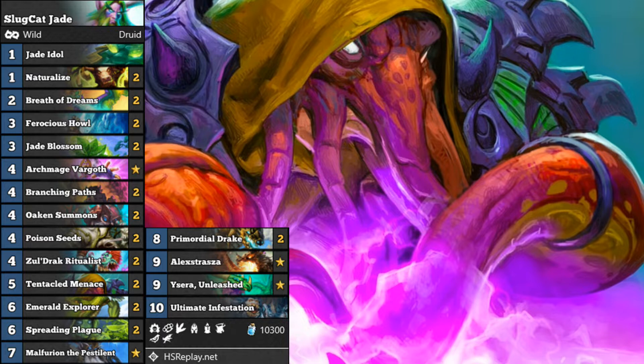What would compel me to play this card? Both players draw a card, and you swap the cost of those cards. I can see the value in it if you were facing an aggressive opponent who plays cheap cards and you play Tentacle Menace, and it swaps a 1 or 2-cost card in their deck with, I don't know, Ysera Unleashed, or Ultimate Infestation, or Alexstrasza. Or even Spreading Plague against an aggro deck. There is certainly value in it.